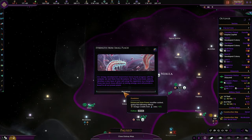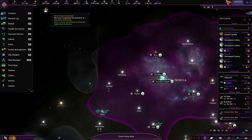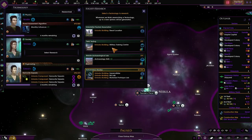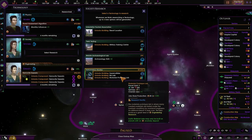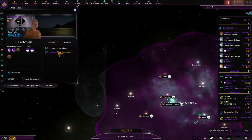Strength from small places. Our energy development researchers have made progress with the samples we sent them from Macadams 5A. They've been able to develop a new type of solar cell using the organisms as a template. These are much more efficient at storing energy and will provide a boost to all our power plants — energy credits from technician jobs, plus five. So if we look at our government tree, monthly influence — that's good. We can get this one. We can get that one for the archaeological dig skill plus two, and that's a permanent one.